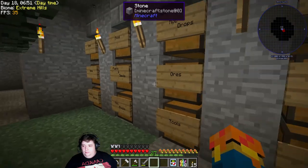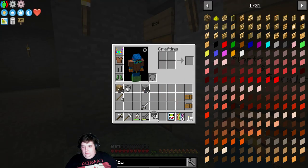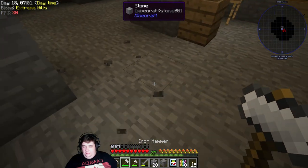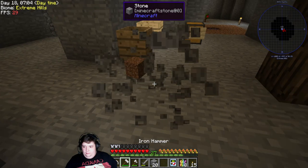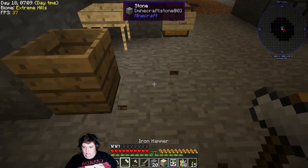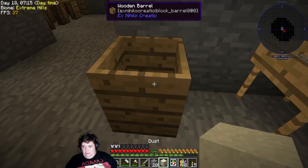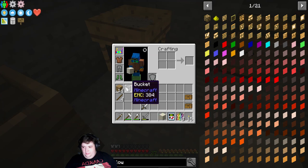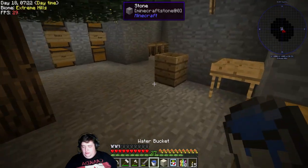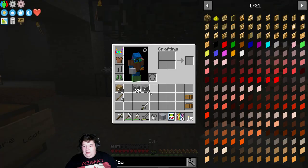And there's the barrel. And the dust. I actually don't have any dust on me, so let's make some really fast. There we go. Just throw this in there first, go to the well and pull out some water, stick it in the barrel, stick the dust in — and there we go. Now we've got clay.